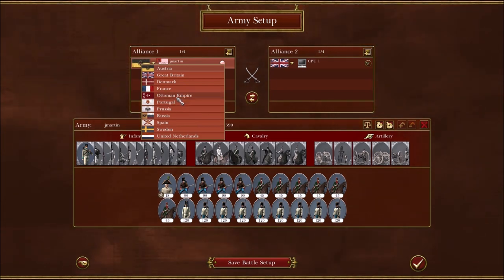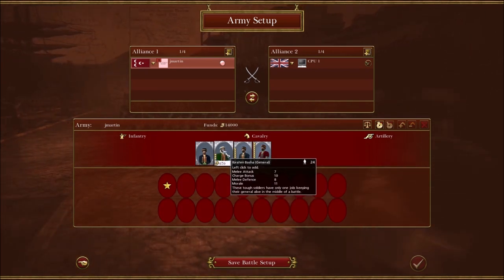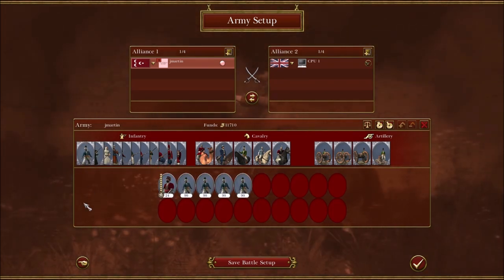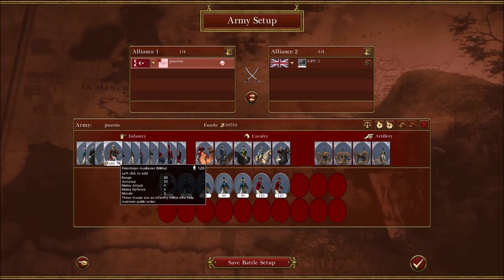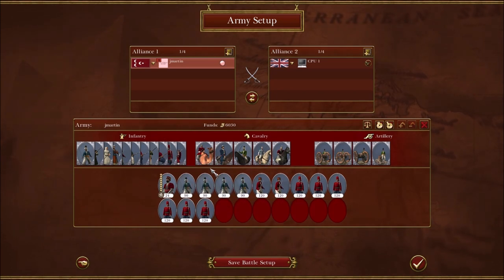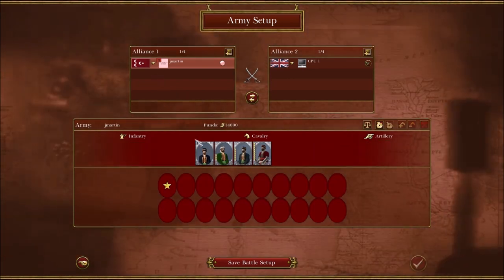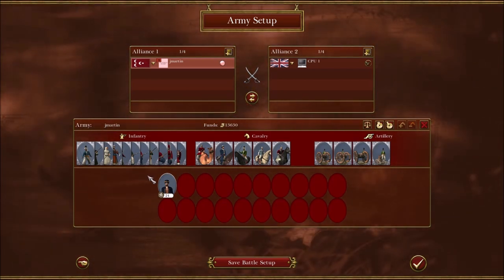Ottomans are one of my favorite factions, and this whole three melee unit limit really blows. My favorite Ottoman build was just a 'fuck you up' melee army. I think if Ottomans can't use melee infantry they just kind of suck. Their line unit costs 780 with an accuracy of 45, and that's really bad. They have some rifles here, and rifles generally kind of suck.